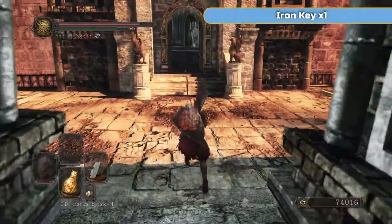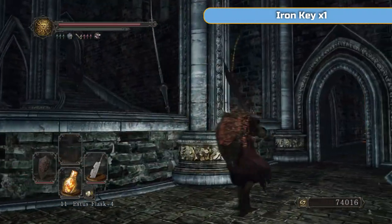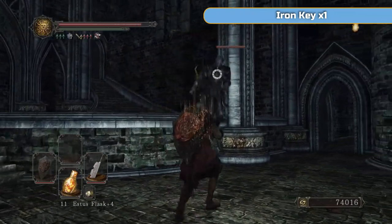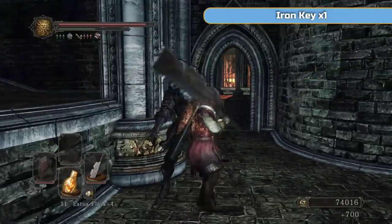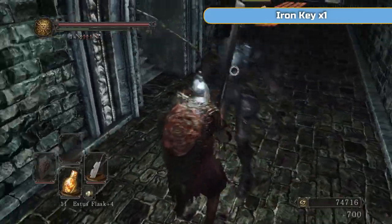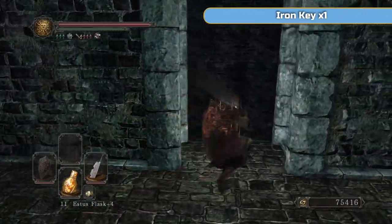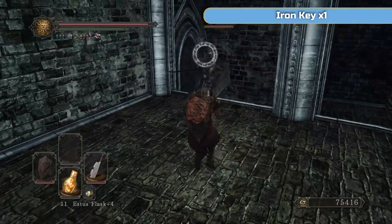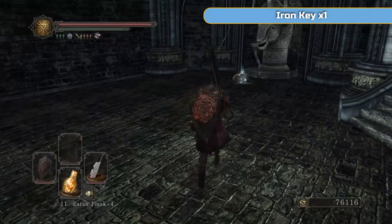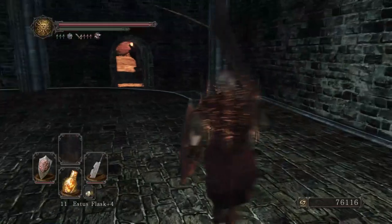You will probably get attacked by three — one will come down the stairs there, one will come through that doorway to the right. You can see now I'm double-hitting these guys — two hits, dead. That is because I'm two-handing the sword and axe. Just grab the Iron Key. We definitely need that so make sure you go and get it. And yeah we're done.